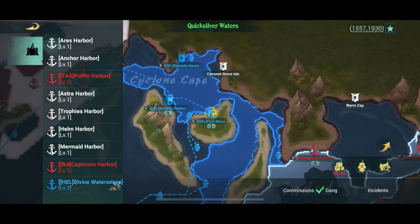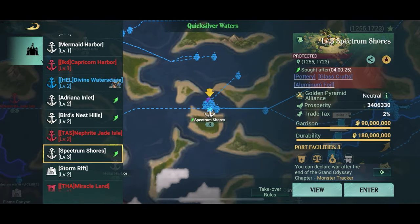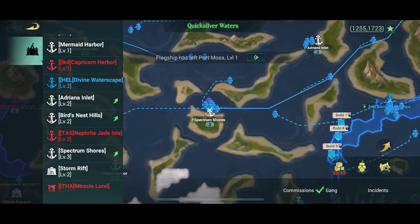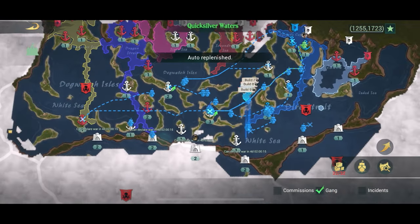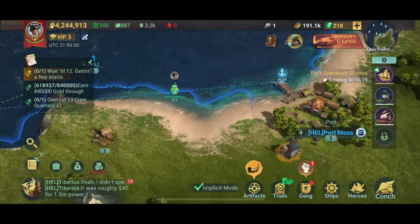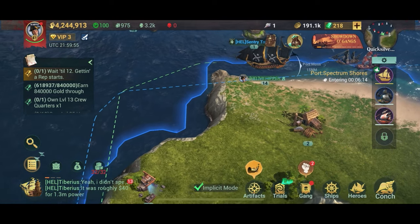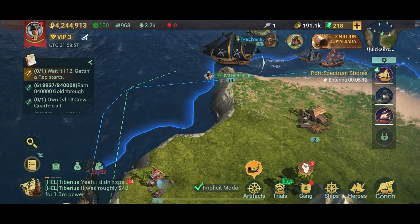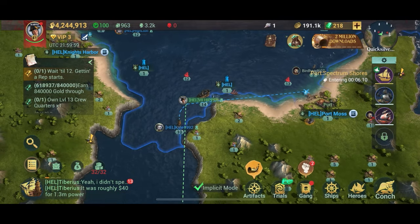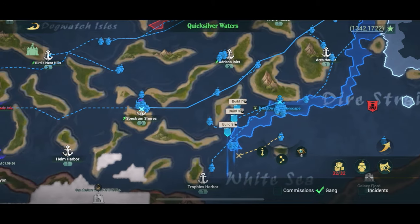The port we're looking for is Spectrum Shores with the green arrow. We select that one and click the enter button on the right, which means we want to go to this port. We're now leaving our current port automatically and on our way to the destination port where we should get a really good price for our commodities.